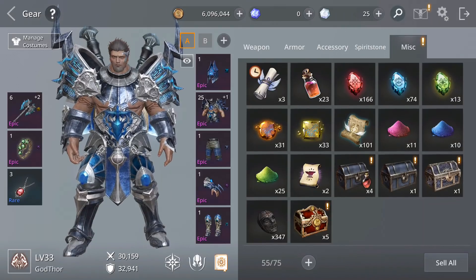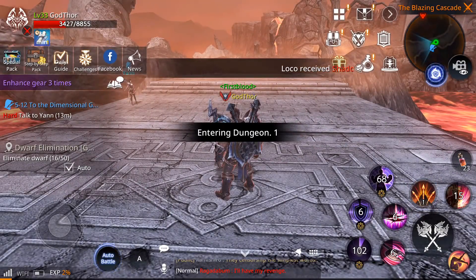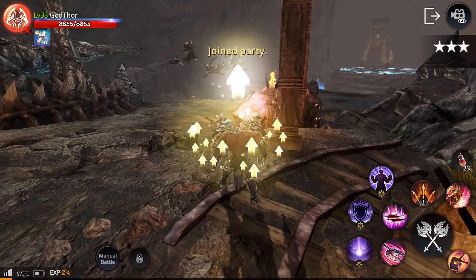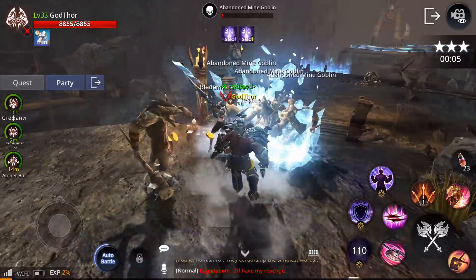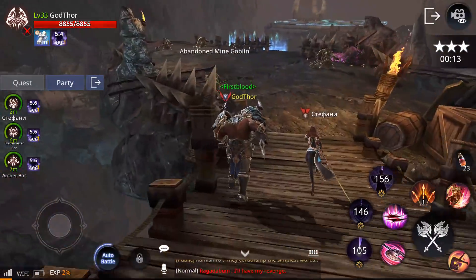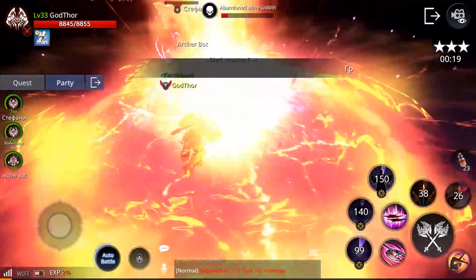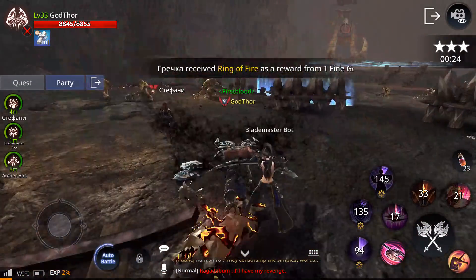I have the Exalted Elimination Chest — I'll show you after. Let's complete this. You see how this really works — you can do auto, it's very easy, especially on easy mode. I'm just doing this on easy mode to unlock the 3 stars so I can get those rewards. Normally I do medium, and hopefully I'll unlock hard mode because that gives the most of these rewards.